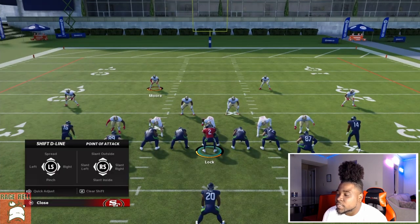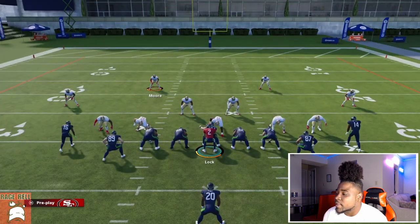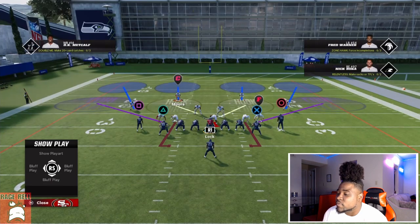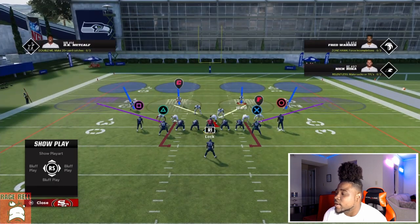First, I like to spread my defensive line — that's left on the d-pad up to spread the d-line. Then I pinch my linebackers — hit down on the d-pad to shift linebackers and pinch them. Now I love to user either one of these two safeties.